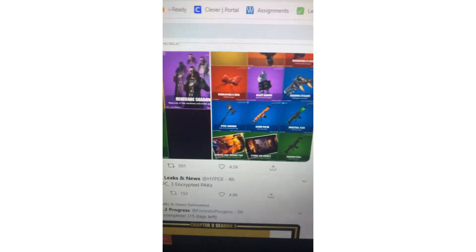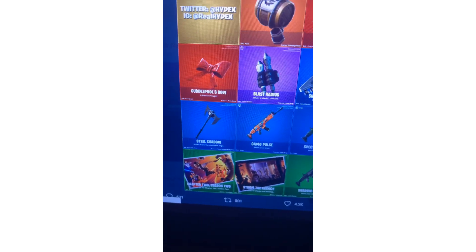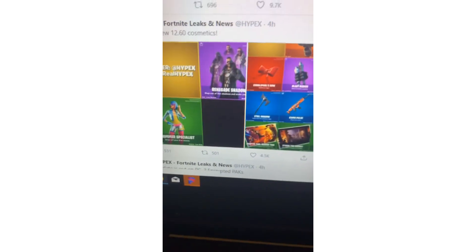The first leaker we're going over is HypeX — I'll put his link in the description. Here are some new cosmetics: there's a new skin called Renegade Shadow and Shimmer Spectra. There are only two cosmetics. We also have a random back bling, baby pool cage, pool colors, bow, Blast Radius, Shadow Stalker, Steel Shadow, Camera Pulse, Spectra Flex, two Season 2 loading screens, Storm for the Agency loading screen, and the Shadow Steel wrap.